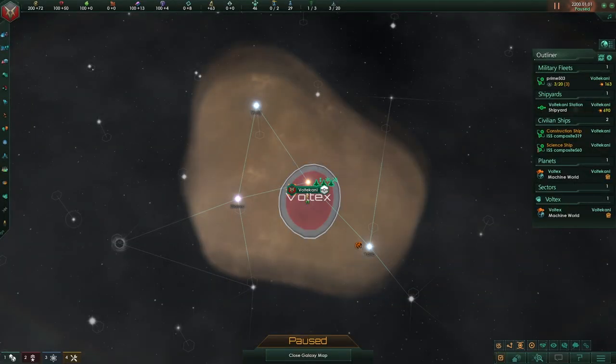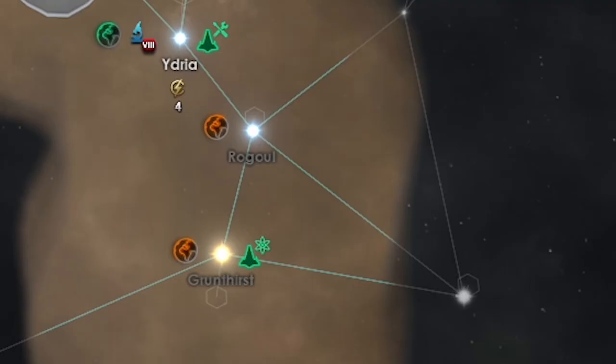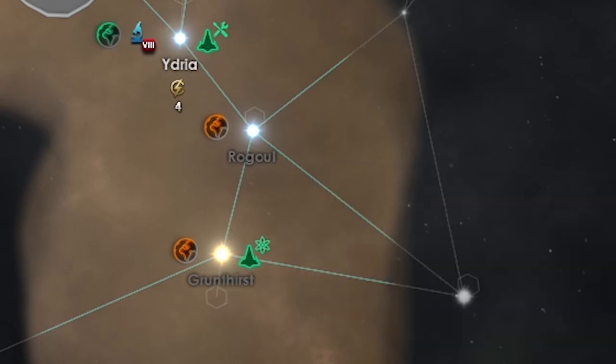I started the game, picked my research, went through my policies, and checked my species rights — all good. I saw a habitable world nearby so I made preparations to colonize it. I also found a second habitable world right next to that one.